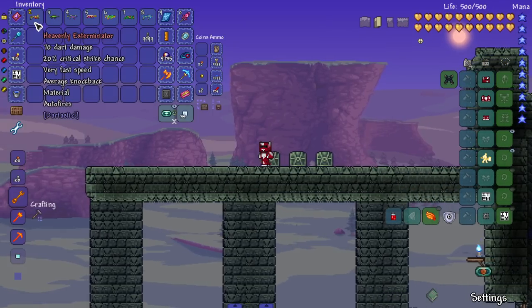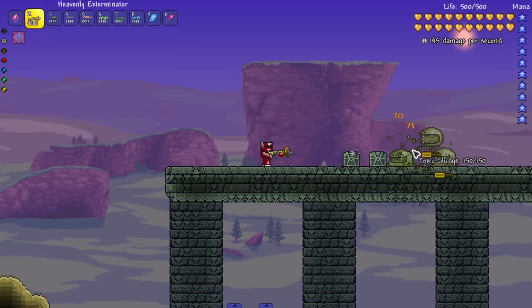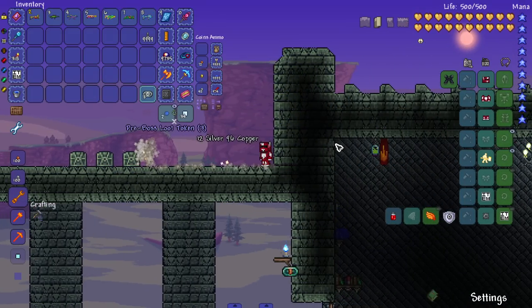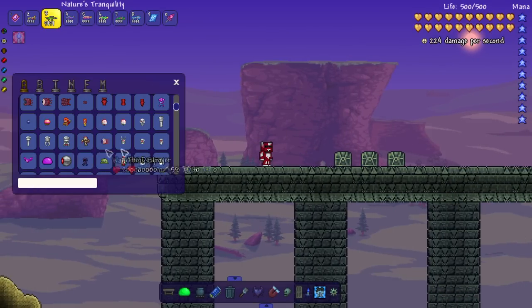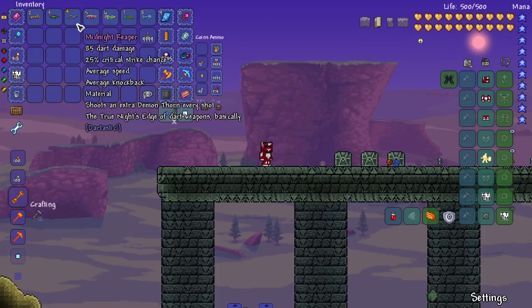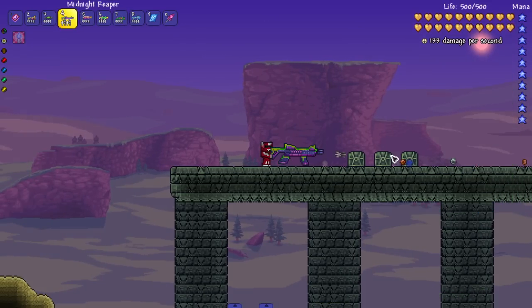Next up we got the heavenly exterminator — auto fires. Let's bring in toxic sludges. Nature's tranquility — really slow but higher damage. We might be able to nearly one-tap enemies. Close enough, and I'm using regular darts with no accessories or armor. Midnight's reaper — shoots an extra demon thorn every shot, the true Night's Edge of dart weapons basically.